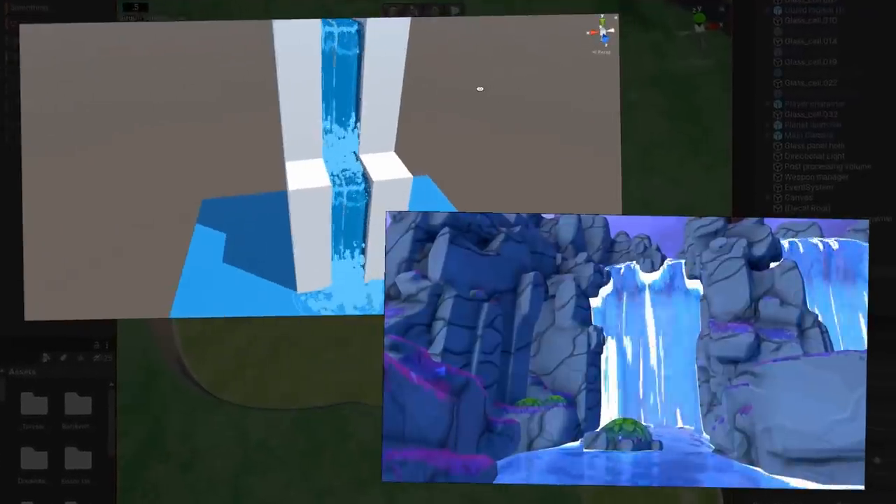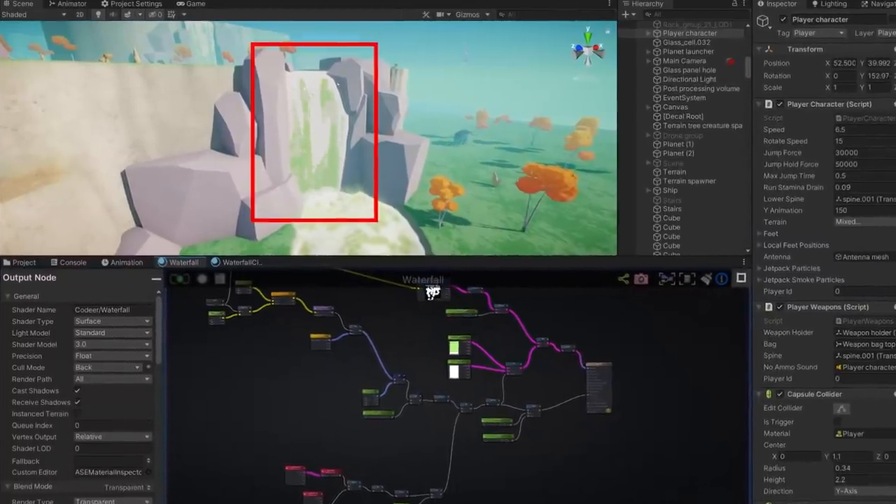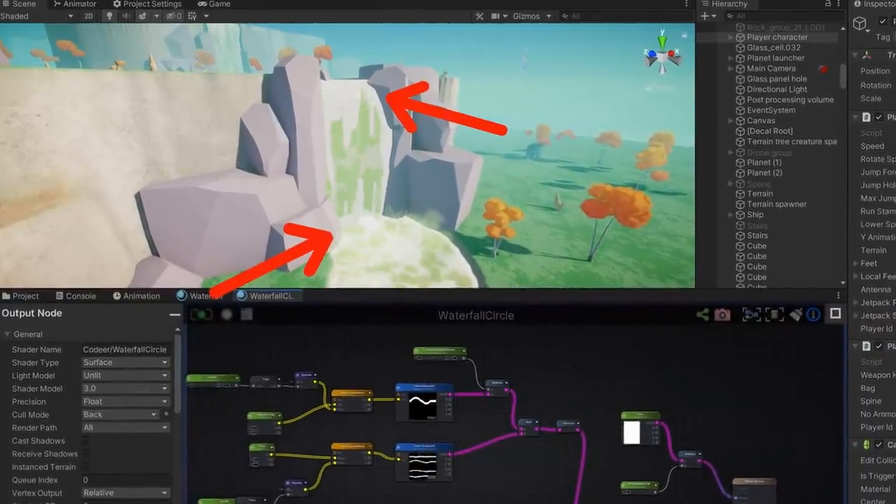Inspired by Nick Carver and Minions Art, I've also put together a toxic waterfall. It mainly consists of one shader for the water itself, one shader for the rings near the bottom, and also some splashes and particle effects.